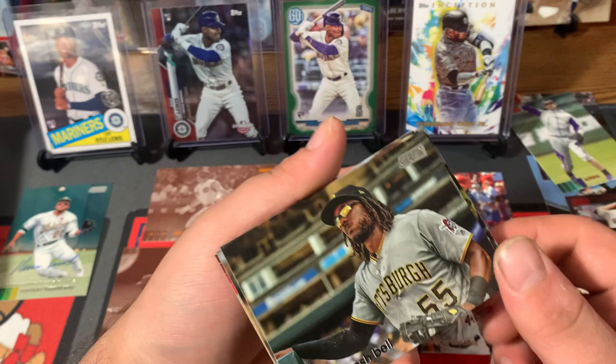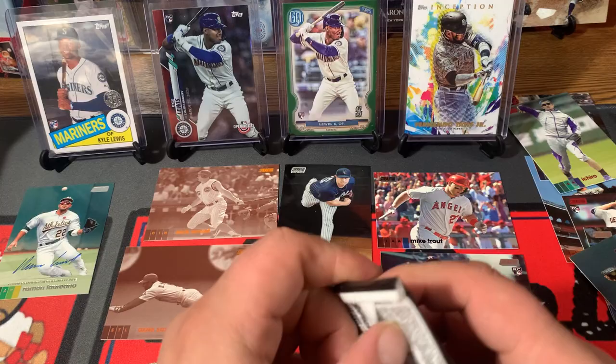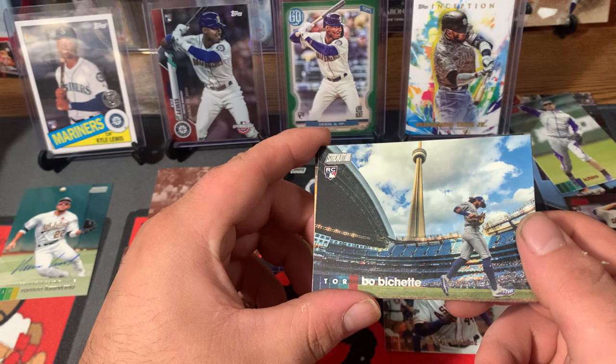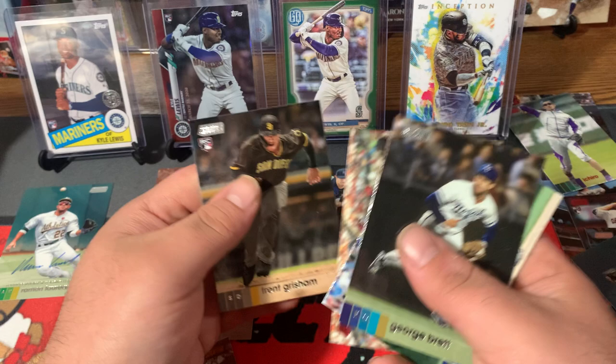Josh Bell, Justin Turner, J.T. Realmuto, Jose Berrios Red, and Joey Gallo. And before we wrap off guys, last but not least, our 24th pack. Hey, there's a nice one right there — Bo Bichette, awesome shot right there. George Brett, Anthony Rizzo, David Ortiz Big Pappy Red Parallel, and Trent Grisham.